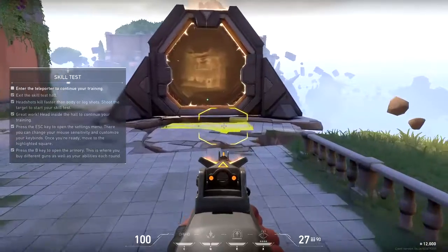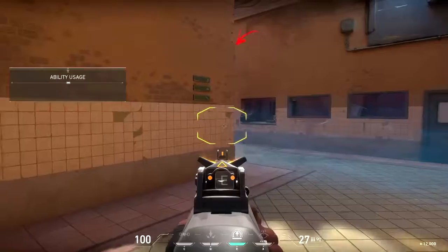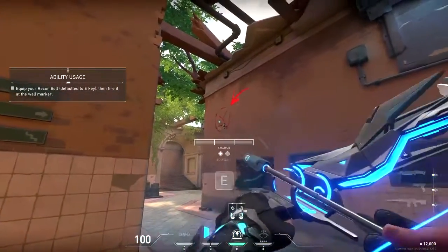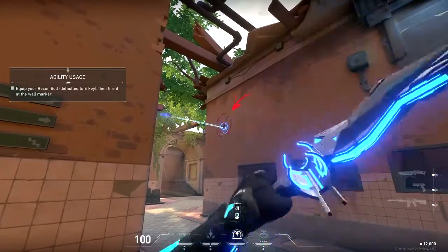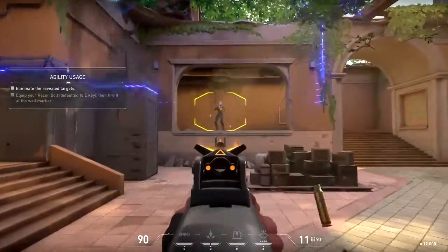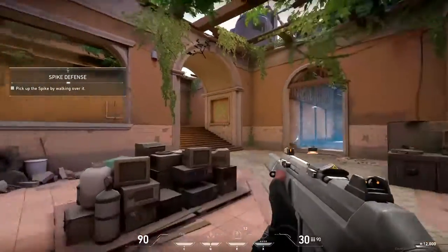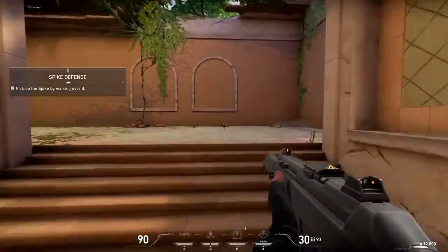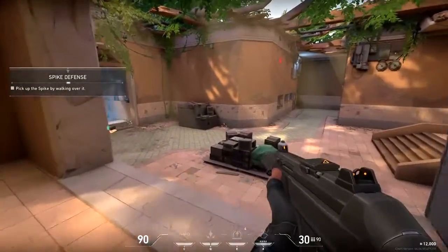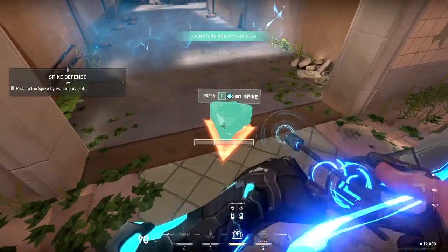Not bad. Alright, track down that waypoint — it'll lead you to the teleporter. Go through it so we can practice using your abilities; they make a huge difference in setting up a favorable fight. Every agent's abilities are different. See what your bow does by shooting that wall, revealing the area — and there they are. Use your intel. Up ahead is a device called the spike — it's how the enemy steals our radianite. Attackers try to plant it at key sites; defenders try to stop them. Practice taking the spike to the highlighted site and planting it. I have the spike.